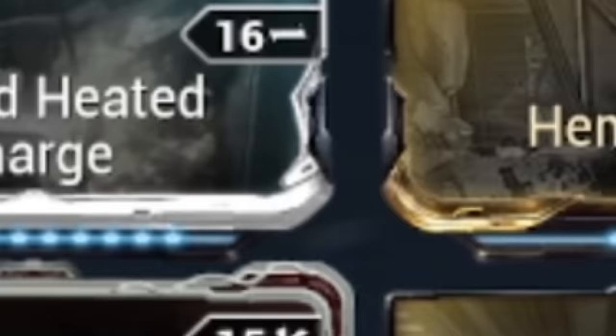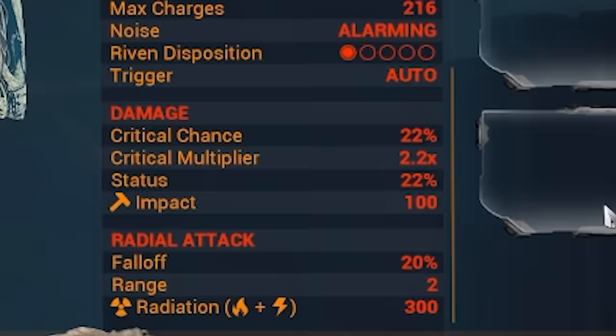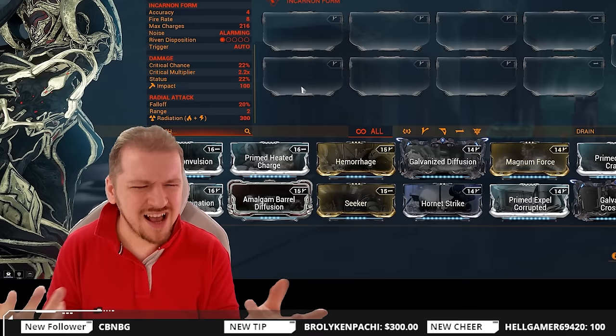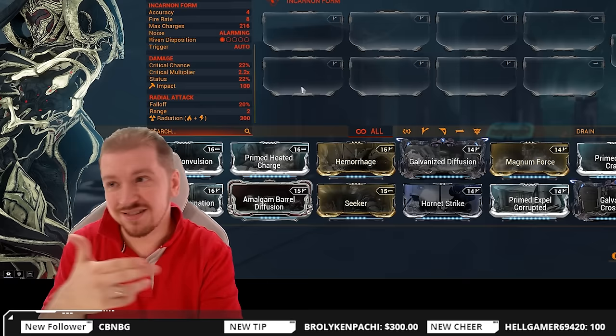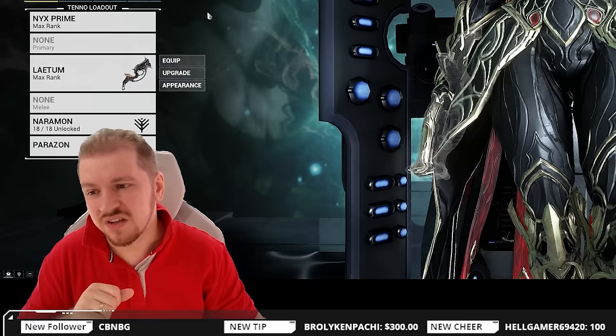We're looking at a critical chance of 22% with a 2.2x critical multiplier and 22% status chance. As for the damage types, you got impact on the projectile making physical contact with a target, and the explosion itself is gonna be radiation damage. Radiation damage is fantastic if you're gonna be dealing with the Murmur — though bear in mind this faction has kind of a two-faction thing going on. You got the Murmur themselves, those rocky-looking things which are vulnerable to radiation, but you also have the Necromechs which are vulnerable to corrosive.